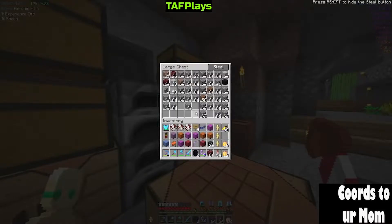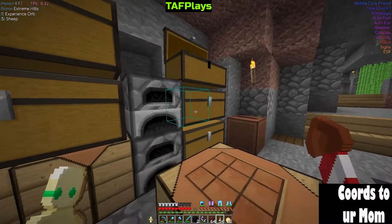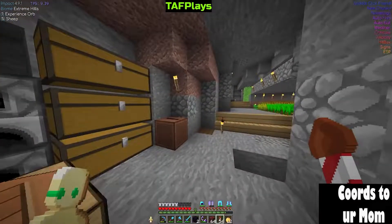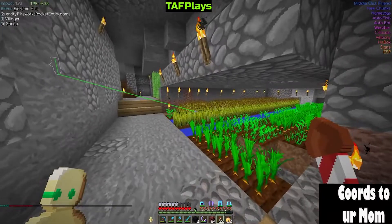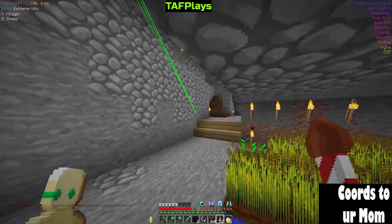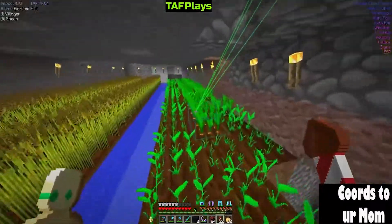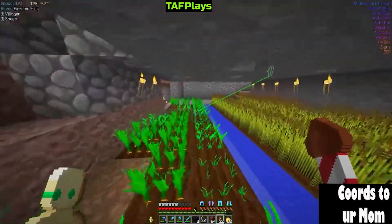Nothing too good but we got some stuff — some emeralds if anybody wants to trade with a villager. I'll take the signs. We got some dyes. No music discs. We got a decent little carrot farm. The sign says 'farm' — glad it reiterated exactly what we thought it was.